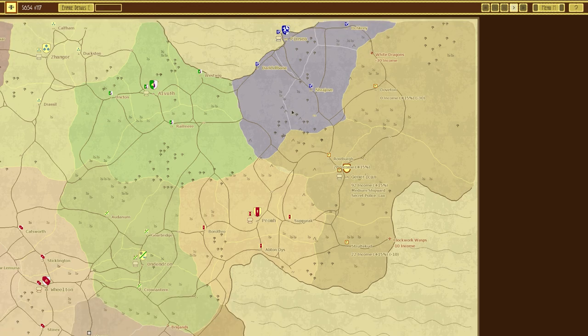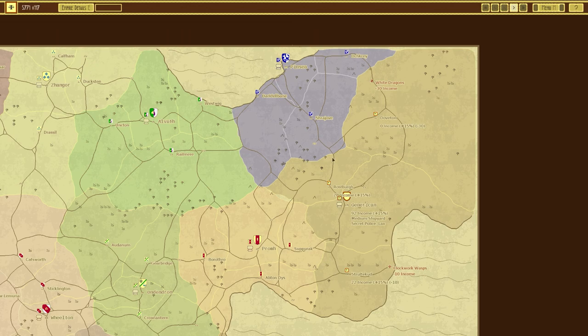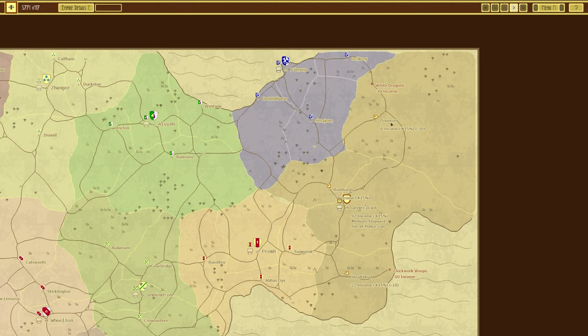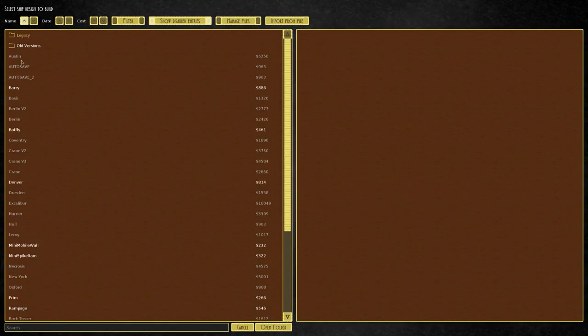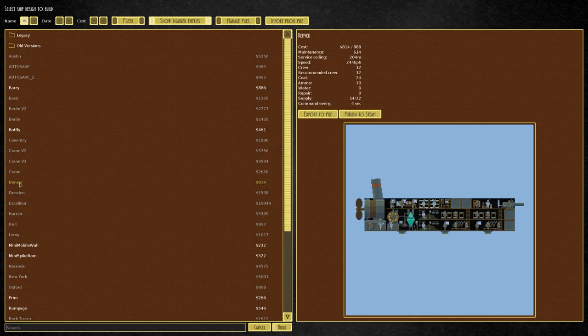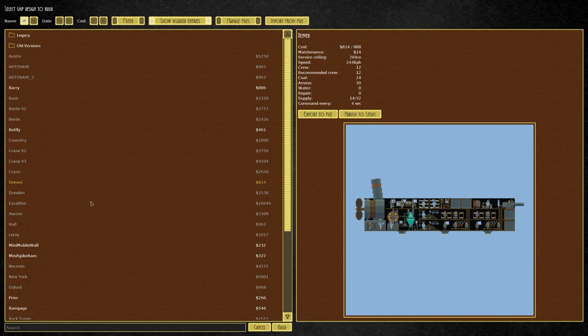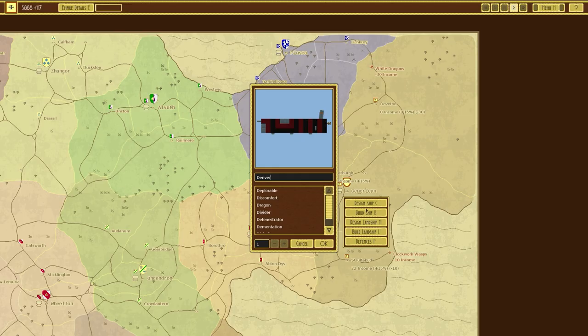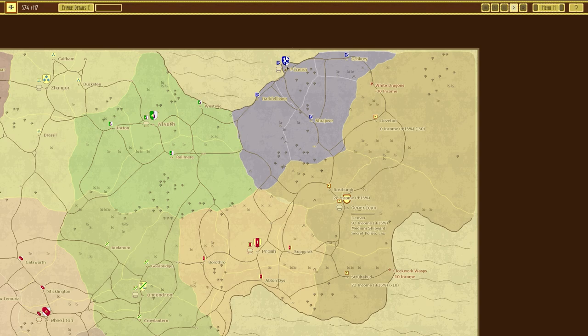I'm waiting for money to roll in and we'll go ahead and build the Denver — it's a quite decent one to stop any enemy coming in. We do have clockwork wasps on the right and white dragons at the top which will cause some problems. Going to build ship and down to the Denver — it's just boarding, we've got the marine barracks and the grapeshot cannon on there, only 814 generic currency. We'll say okay, build that one.